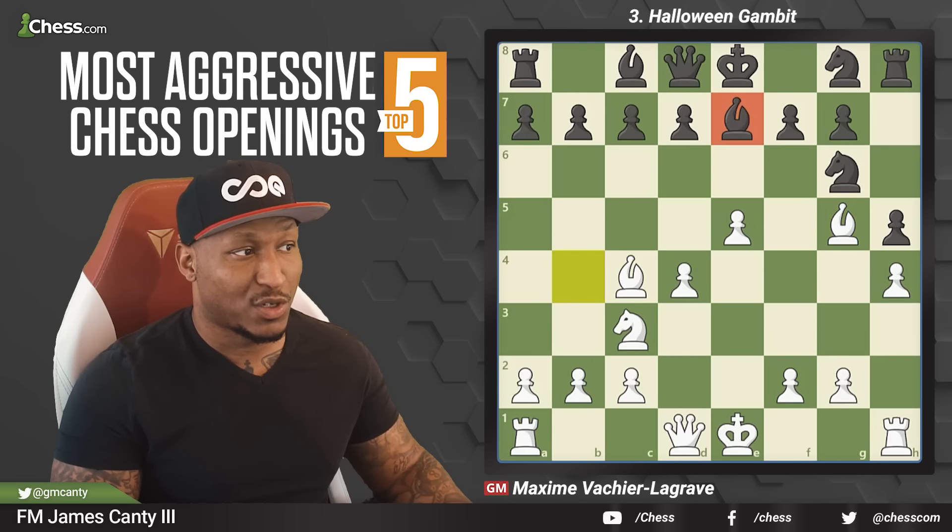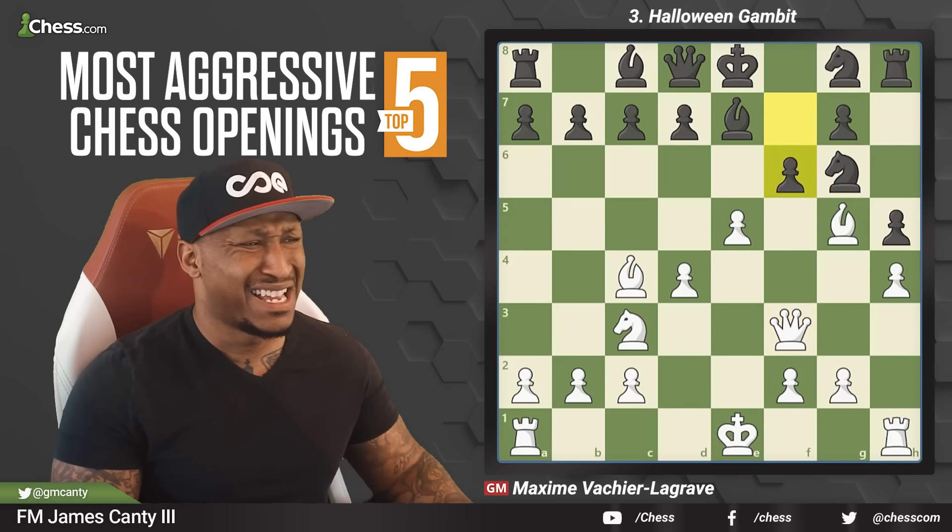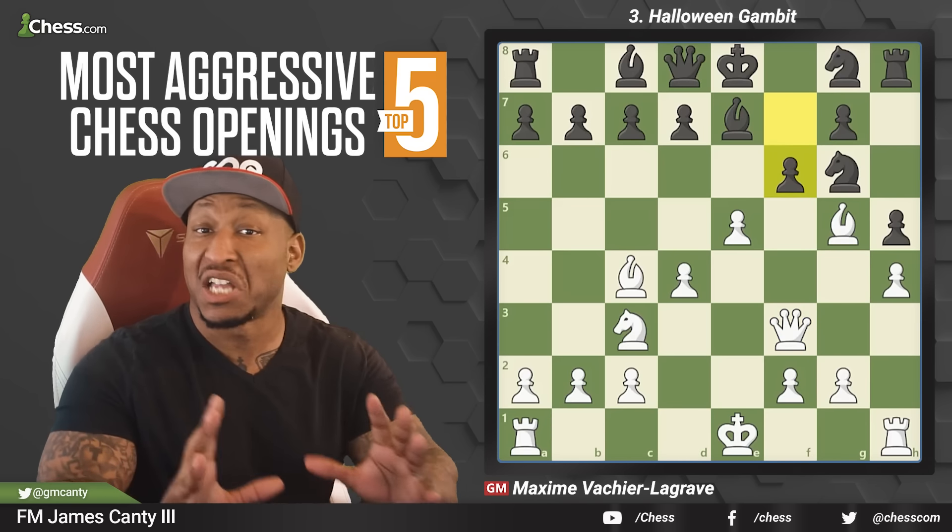After bishop to e7, bishop goes back to block the diagonal, then we play queen to f3 — hitting f7. If we take f7 that's mate, so black is forced to play the gross move f6. After knight h6, we snap the knight and do queen f7 with mating threats. f6 is disgusting, but it stopped the mate.